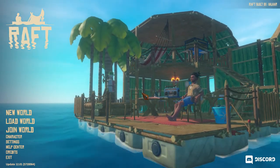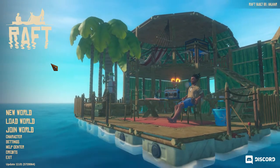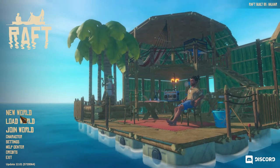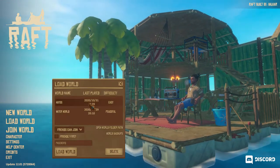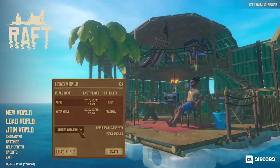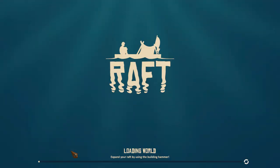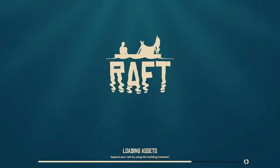We're back. Let's continue from where we left off — you have to select 'load world' each time. In the last video we covered the basics: we collected some material, got our food and water under control, and made a spear so we can fend off the shark whenever it attacks the raft, hopefully saving some foundations.